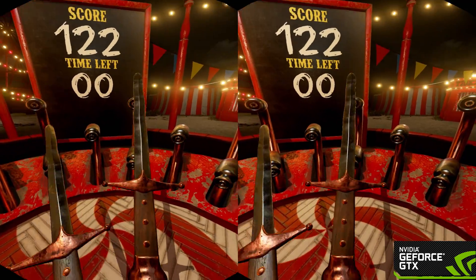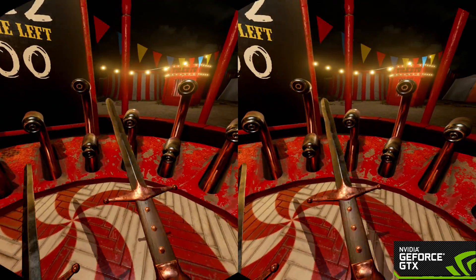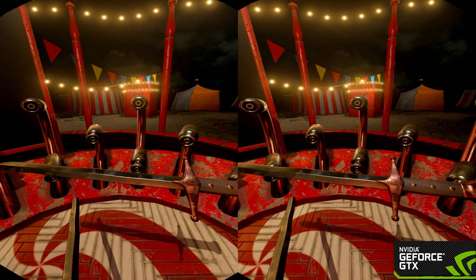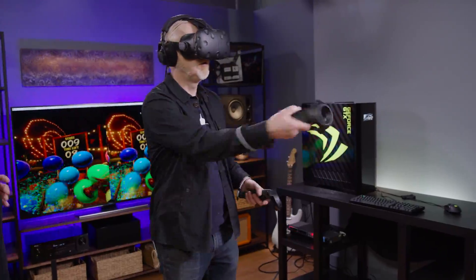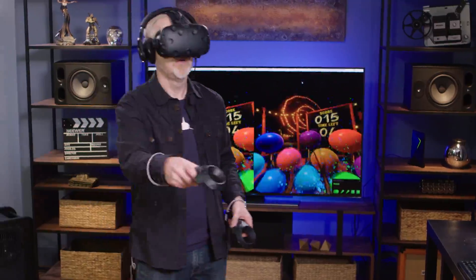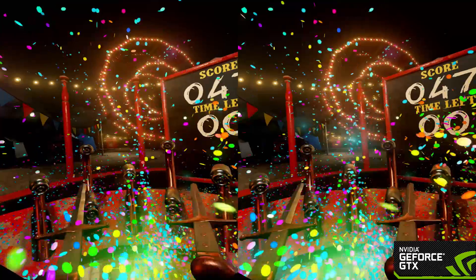I love the swords. Specifically, the metal reflectivity — that had a tremendous effect on making it feel really real. We have a turbulent simulation, so when you wave the swords around in the air, you can see the confetti swirling around.